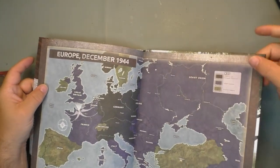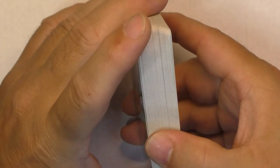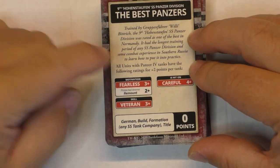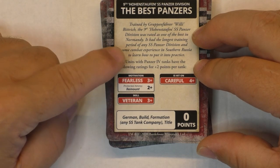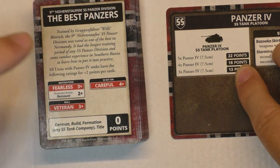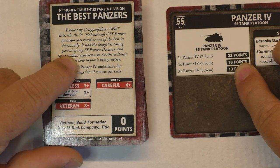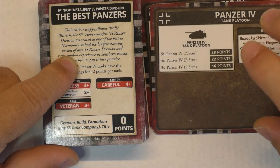Now let's talk about the command cards. First, this is the D-Day Waffen SS command card set — there are a bunch; we won't go through all of them. The first is Best Panzer — you get the same card for the Panzer IV, Tiger, Panther, and Sturmgeschütz. This card gives the Panzer IV tanks upgraded ratings for 2 points per tank. So if you have a platoon of four Panzer IVs at 18 points, adding the card costs 8 more points — making it 26 points, which is actually higher than the 22-point Wehrmacht Panzer IV platoon.